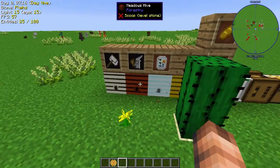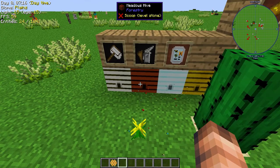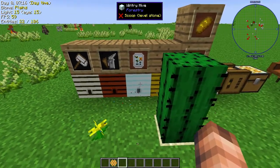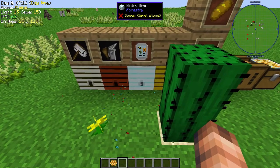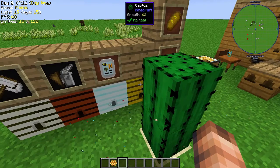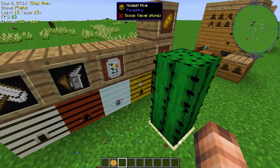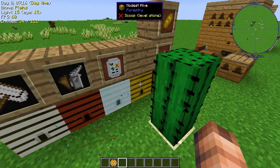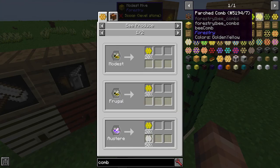Those are the three drops from each of these hives. This one — the meadows hive — you'd get the meadows princess and the meadows drone, along with the same comb. The wintry one: you'll either get the wintry princess, the wintry drone, or a wintry comb. It's any combination of those three. And then the modest one: either you'll get the modest princess, the modest drone, and the parched comb.